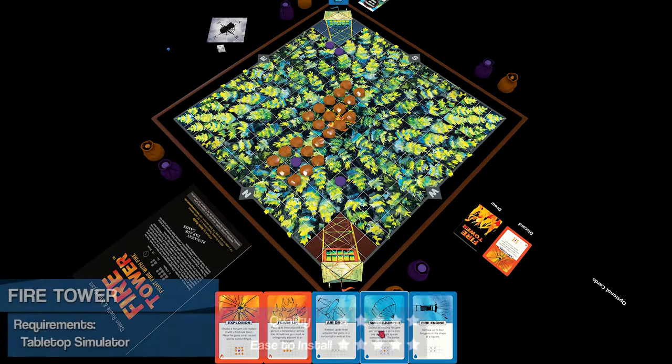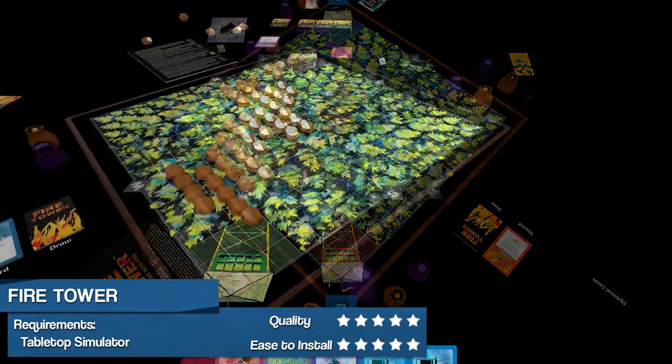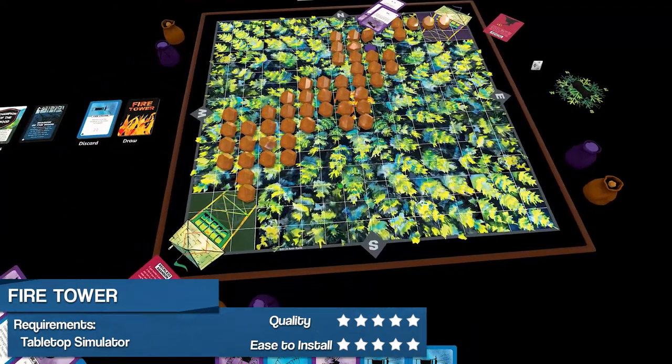Welcome to Custom Coverage, where today I will give a brief overview of Tramble's adaptation of the board game Fire Tower for Tabletop Simulator. Fire Tower is a two to four player game whereby each player takes turns trying to protect their lookout tower from a rapidly spreading forest fire, all the while simultaneously controlling Mother Nature in an attempt to burn down everyone else's.